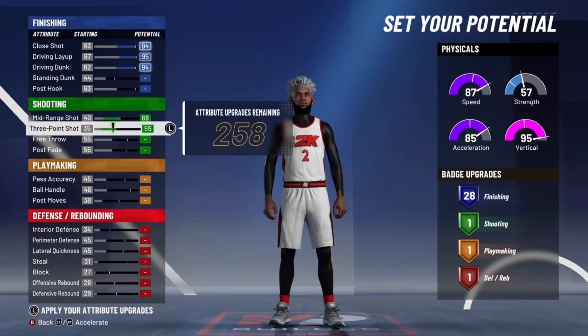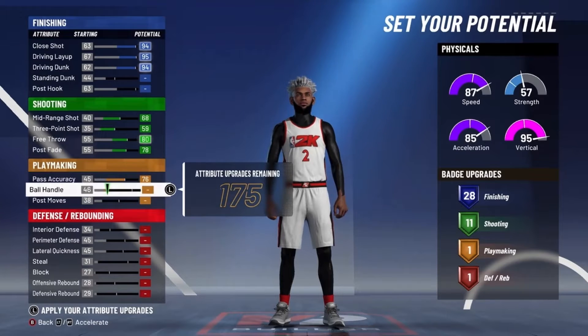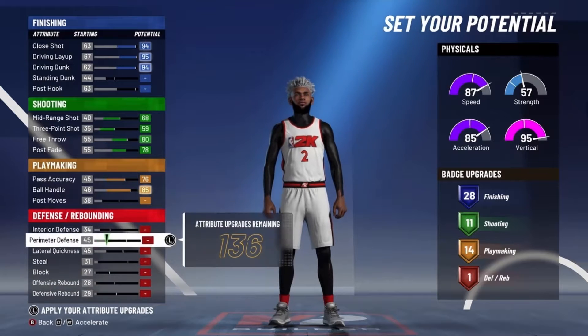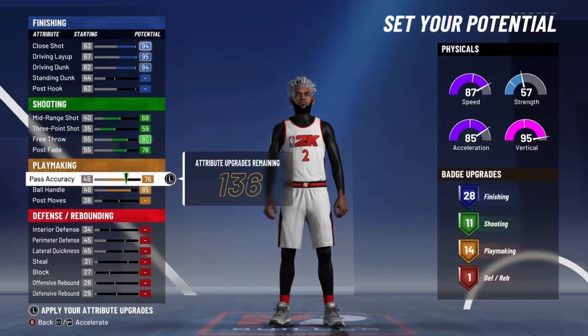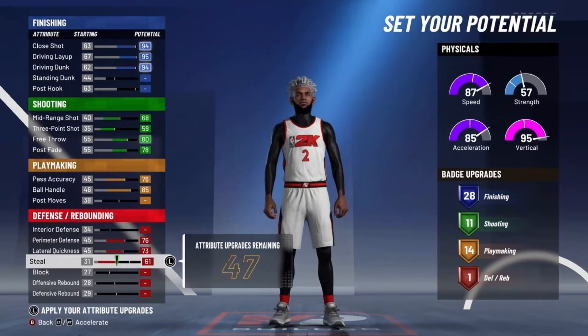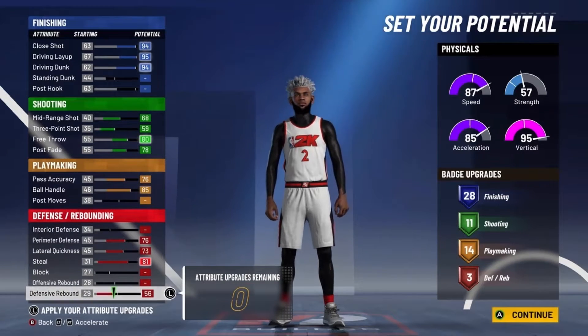For shooting, you actually want to max out all the shooting, because you want to get the max shooting badges possible and you'll need to be able to shoot with this build at 99 overall. Max out the pass accuracy and ball handles to get 14 playmaking badges. Then max the perimeter defense, lateral quickness, steal, and defensive rebound to get three defensive badges.